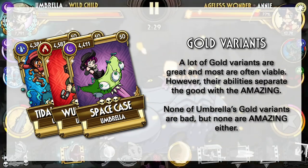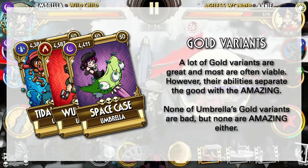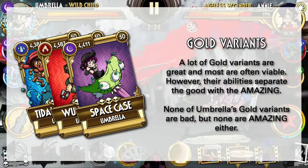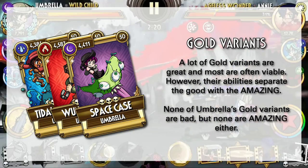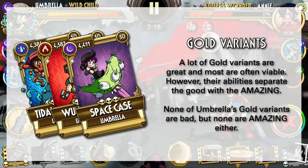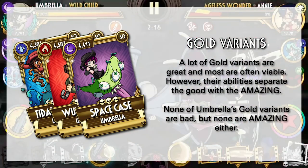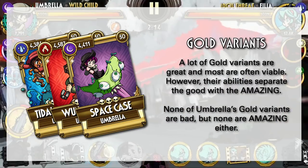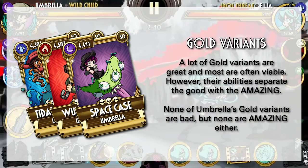Gold variants are where things start to get serious. A lot of Gold variants are great and most are often viable in late game just from their stats alone. Their abilities, however, are what separates the good Golds from the truly amazing ones. I do think that none of Umbrella's Gold variants are bad — all of them have their use and can do really good damage with their abilities and kit, so you can't really go wrong with any of these.